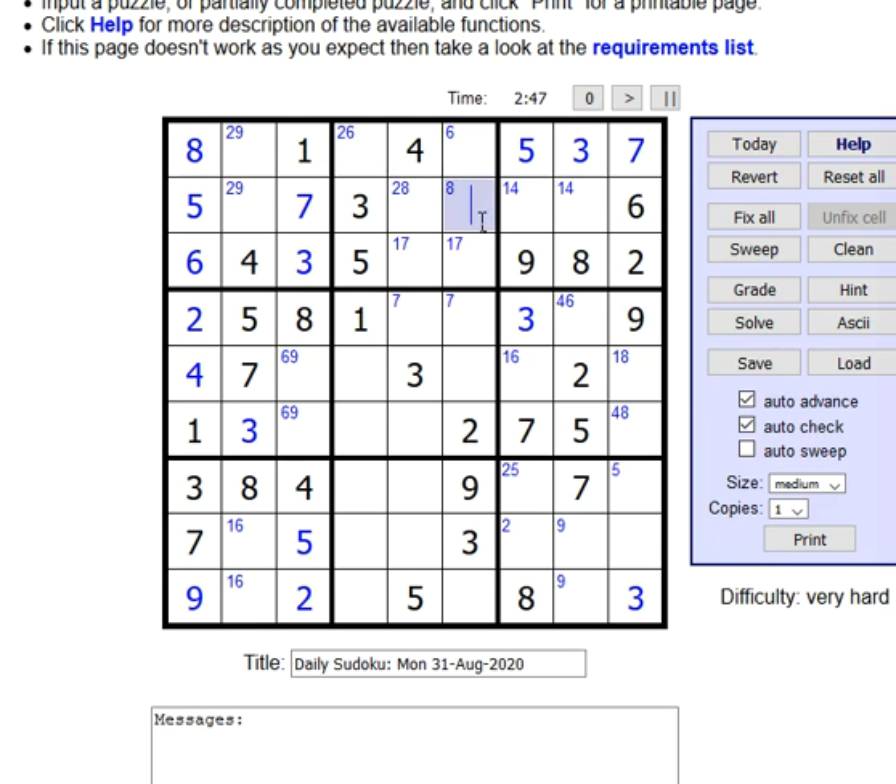Our nine is missing from the grid — it has to be here or here. Seven, two, nine, two, nine. So we have six and eight: six is here, eight is here. The seven has to be here because of this combo of sevens — seven would have to be in this column, which makes it here. Eight is here.